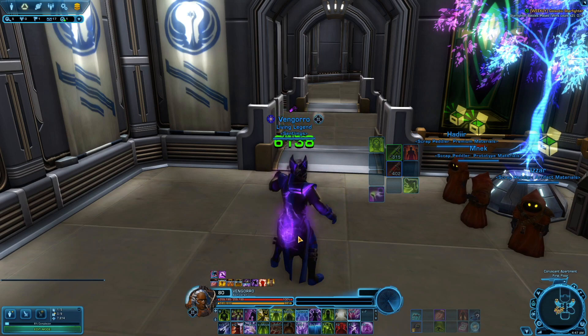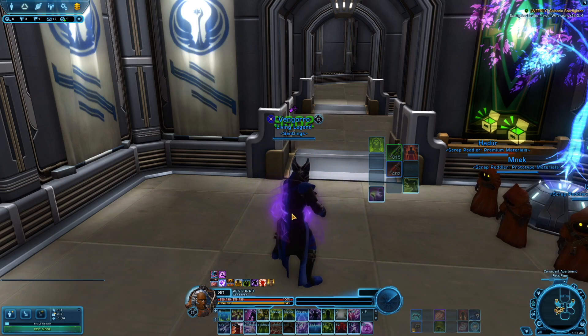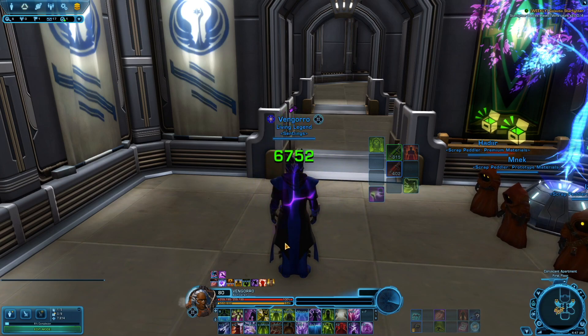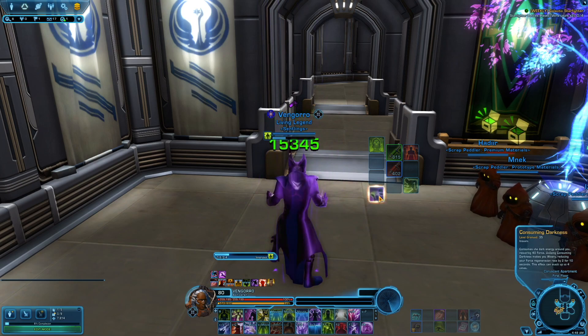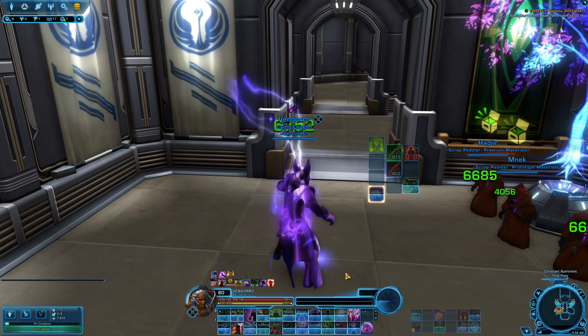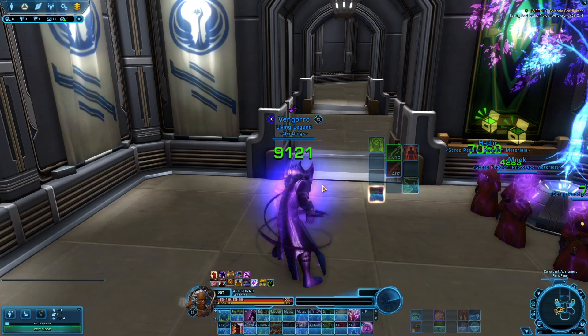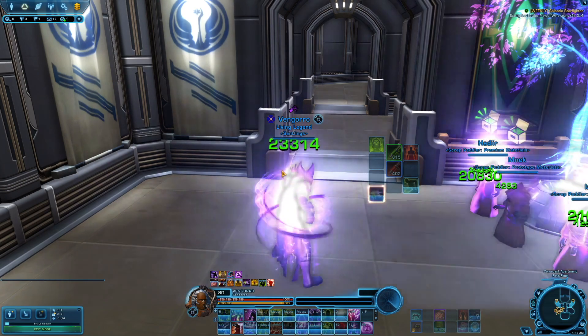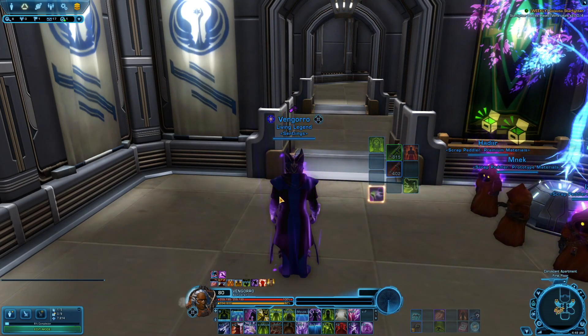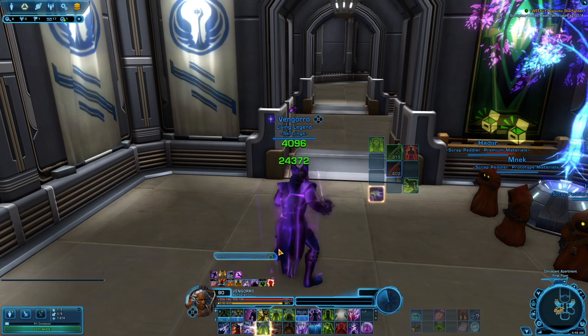It's going to be situational decision-making. Priority number one: Resurgence. Priority number two: Innervate — that way you're able to keep your Force topped up and you're not constantly draining through all your Force. If things start to get a little dicey: Resurgence, Roaming Mend. If your Roaming Mend is down: Resurgence, Dark Infusion, Dark Heal.